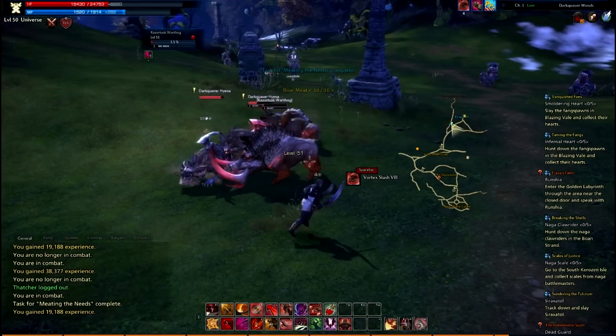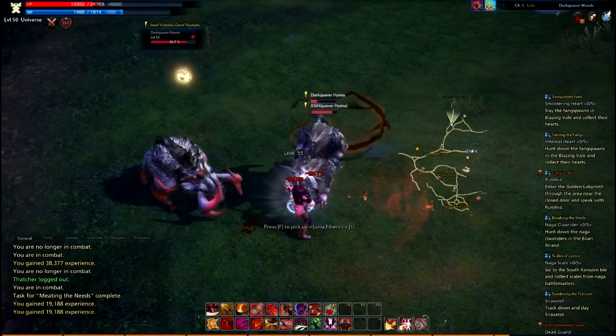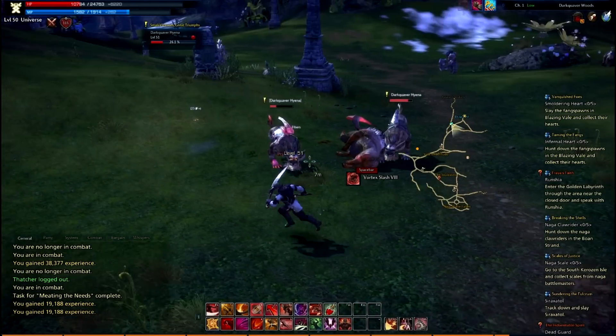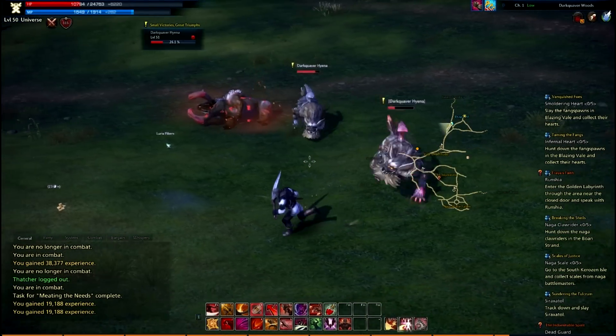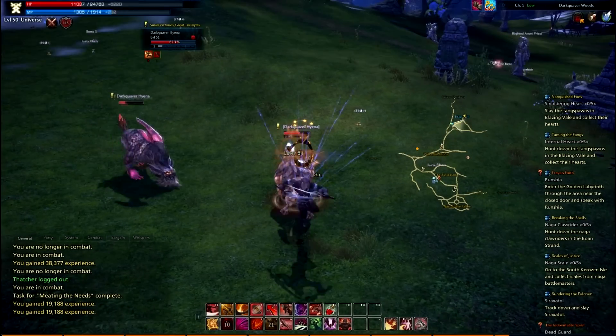When your moves are on cooldown, just try to stay out of danger because you don't want to die. Once your moves come back — for example, once backstab is off cooldown — I can use it again to stun a guy and just do combos.